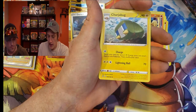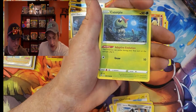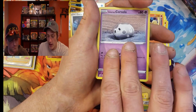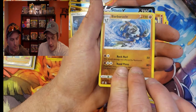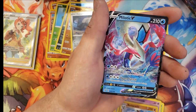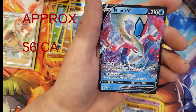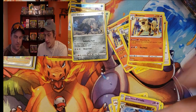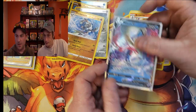We've got a Doublade, Capture Energy, Cherubi, Galarian Farfetch'd, Galarian Meowth, Caterpie, a Galarian Corsola reverse, and a Milotic V. It's not the Full Art, just the V card. Sleeve that guy up. Another nice pull — one more look for you guys.